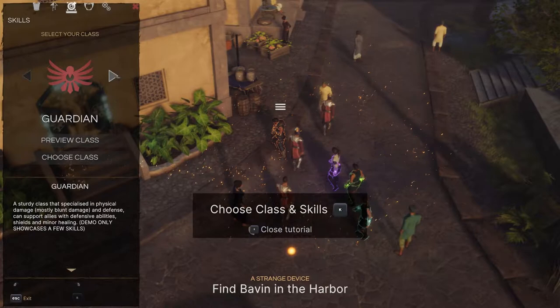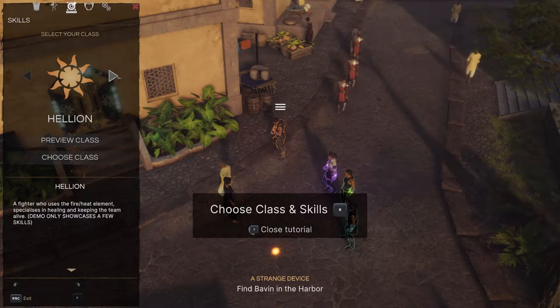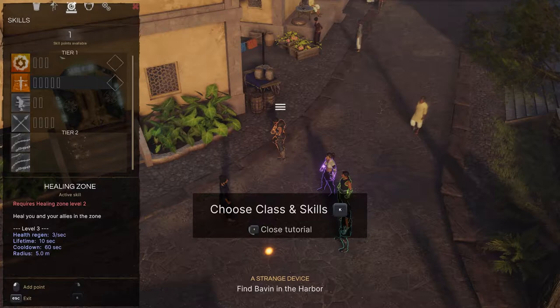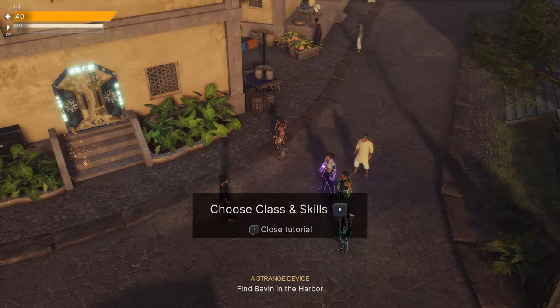There's a class selection for skills. There could be a Guardian, which is a sturdy class for physical damage. There's a Hunter, which is ranged. There's a Hellion — fire and heat. And the Surge, which is electric. We're going to go Hellion. You have different abilities as time goes by; I'm going to put a point into Flame Blade. Thank you for teaching me — I am now a Hellion.